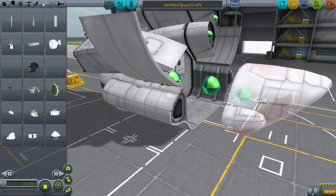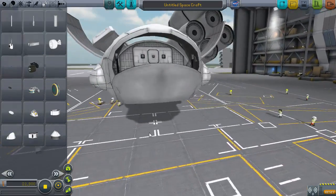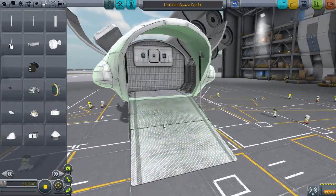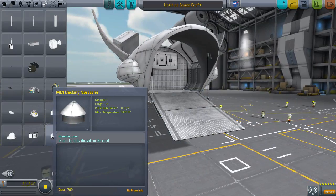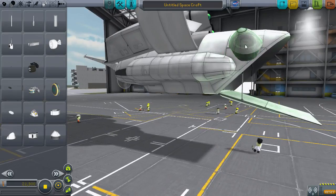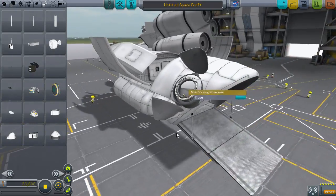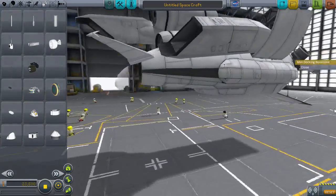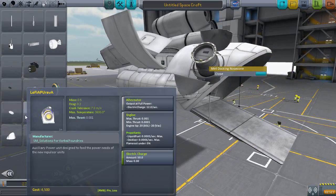There's also a tail cargo bay. I believe this opens downward — yes, there we go. You can fit things in through there. In fact, we can actually have that on ours — I like that idea, I think we'll have that on ours. There's also a docking nose cone. I didn't actually know there was a docking nose cone. Let's see if we can get an animation of it opening. That is nice — it sticks out quite a bit, it actually pushes out of it. I think we're going to have that as well.